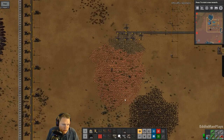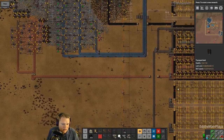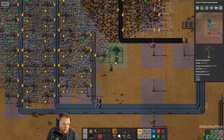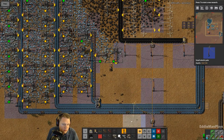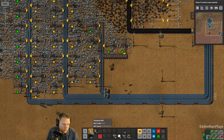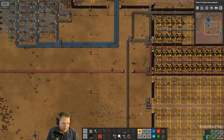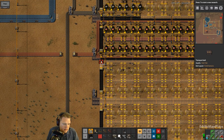We need to tap this copper patch here. We need a second smelting column for copper. Let me go ahead and put this here, and we'll just go straight into here — just to get this up and running.